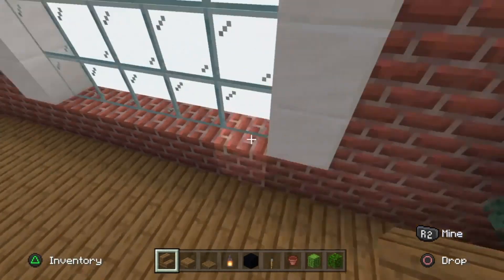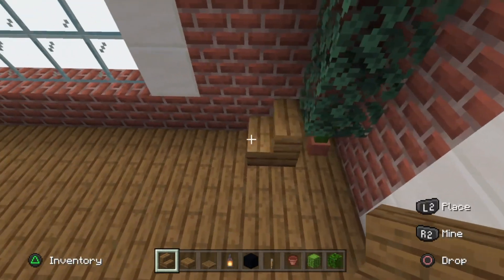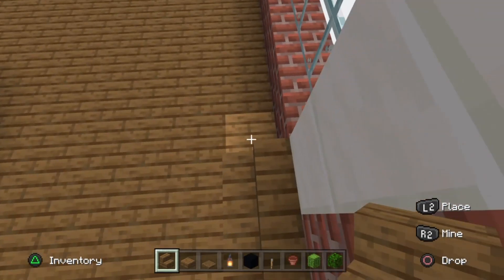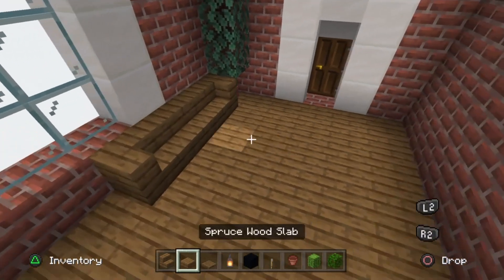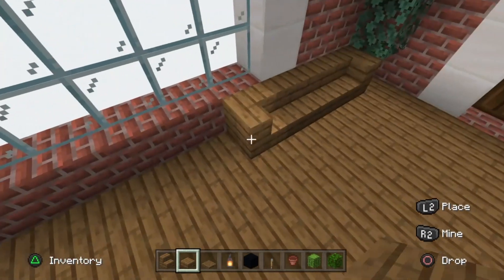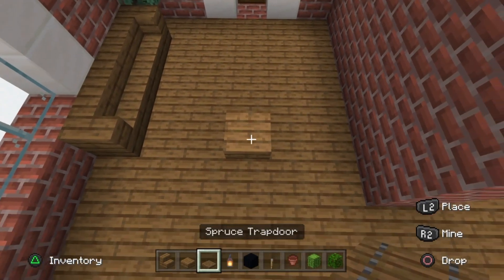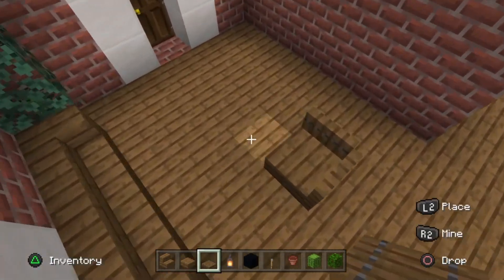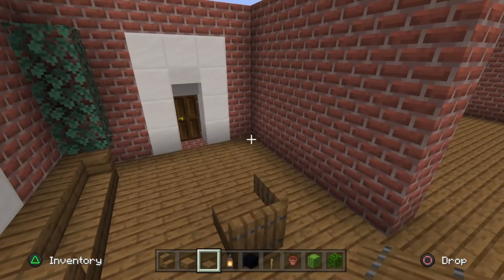Take your spruce wood stairs and go next to the cactus and flower pot, towards the window. Place one facing this way - back of it facing towards the flower pot - then two along, and flip around for one corner stair in front of the first window. Next, take your spruce wood slab, leave two blocks away from that last stair, and on the third block place a spruce wood slab. On two corners place spruce trapdoors to represent the corner armchair Kevin sits in while watching the gangster film on TV.